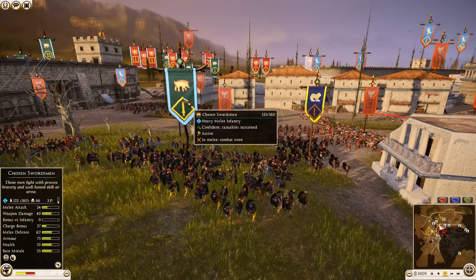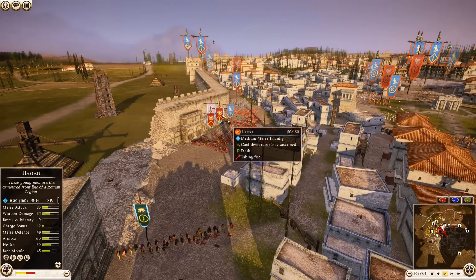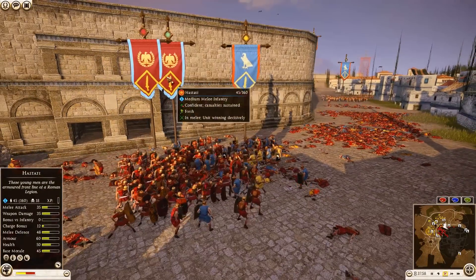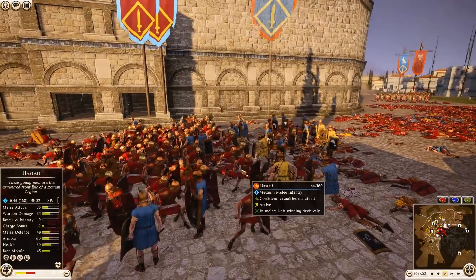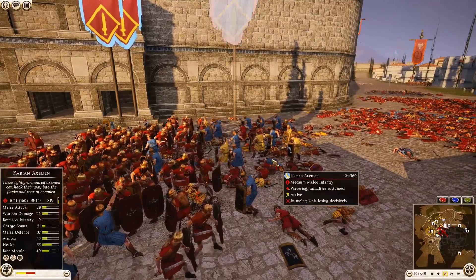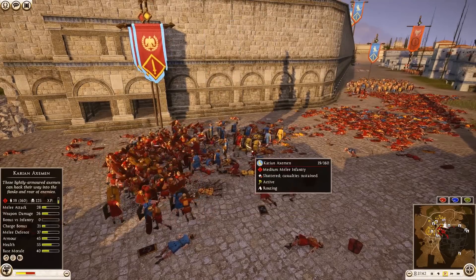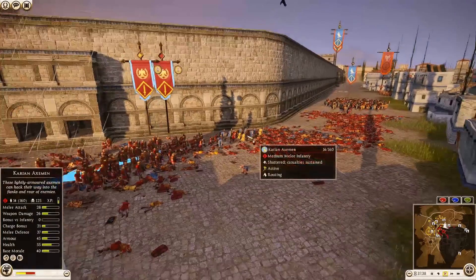Rome is pressuring with two more units of Hastati that broke and came back, charging onto a unit of Carrying Axemen. Carrying Axemen are holding the line against two units of Hastati — but that won't last long. Carrying Axemen are just not a good unit. They have the precursor javelin like Raos, but past that they're just not good.